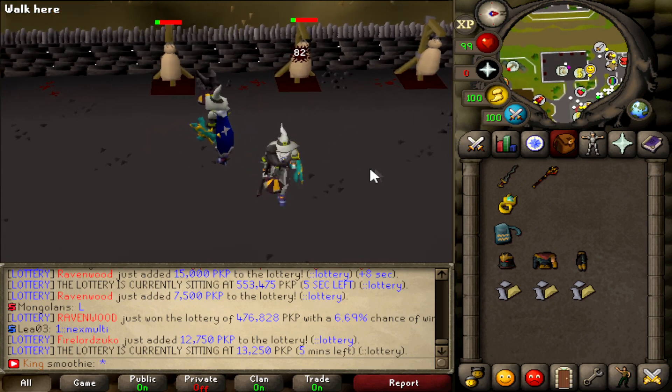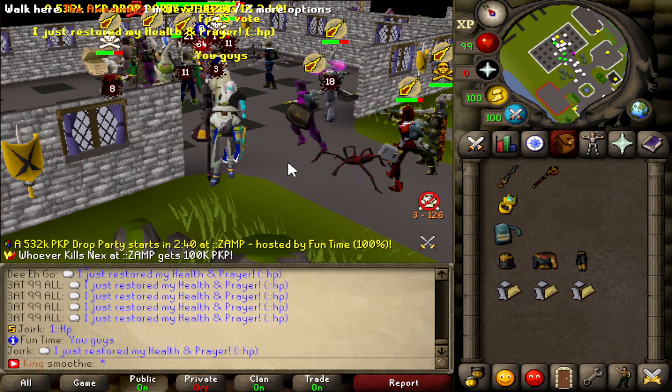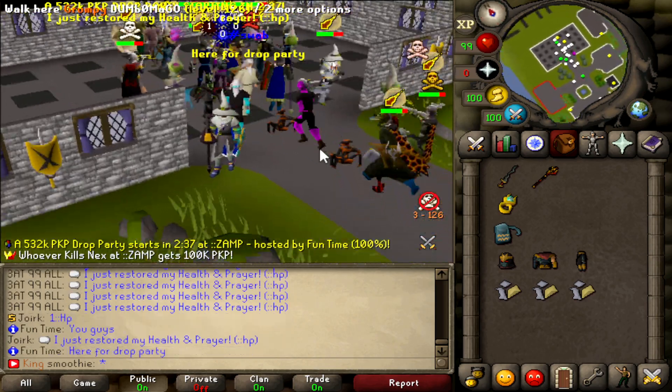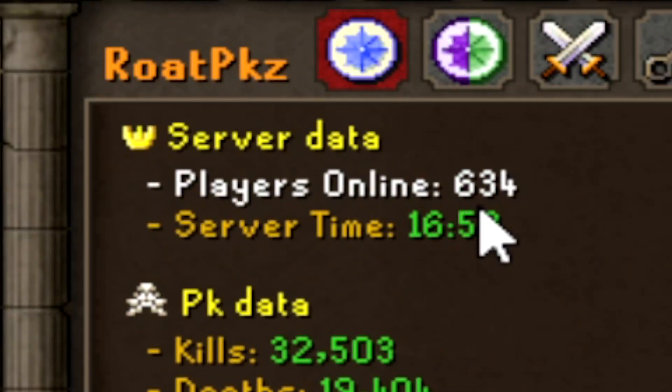82 with the Volatile staff — that's sick! As you can see, there's an event going on right now, plus a drop party as well. Take a look at this — 634 players online. That's crazy.